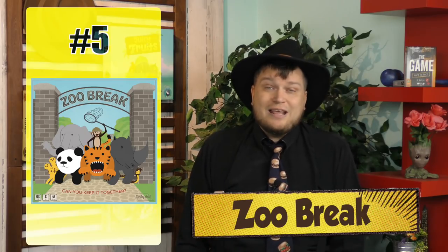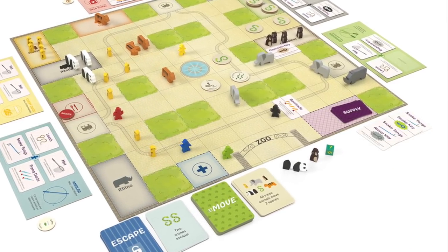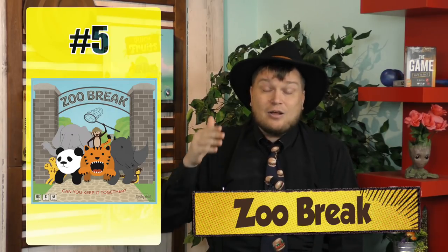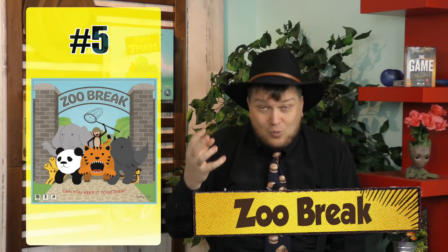Number 5 is a family-weight game called Zoo Break. The animals are escaping the zoo — little wooden animals getting out. You need to stop them from escaping out the gate. A few small animals escaping is fine, but if a couple of big animals escape, you lose. It's very similar to games like Pandemic where animals are moving around and you have to capture them, get them back in their cages, and permanently close the gates.